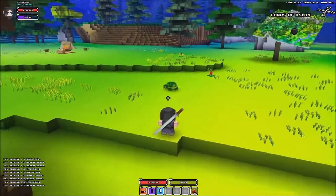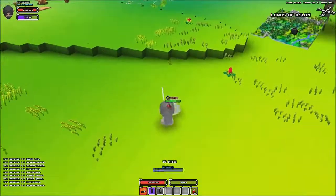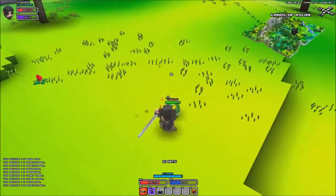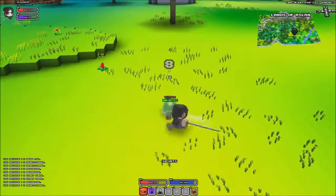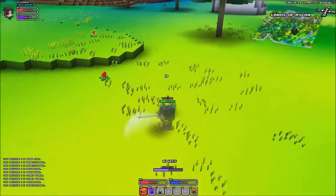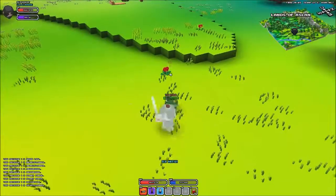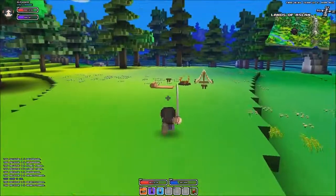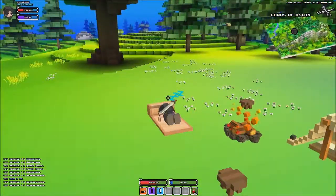Here's a turtle. We're going to take out the turtle. It's orange. Although it does have some health. I can't really knock it back. There we go. We got it. Three experience. Not very good. Recover some health again.